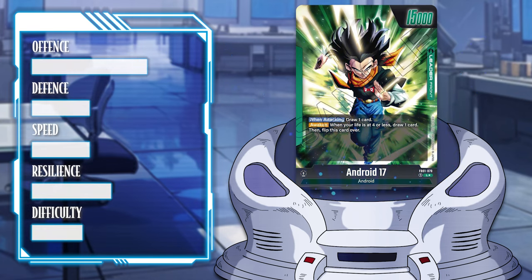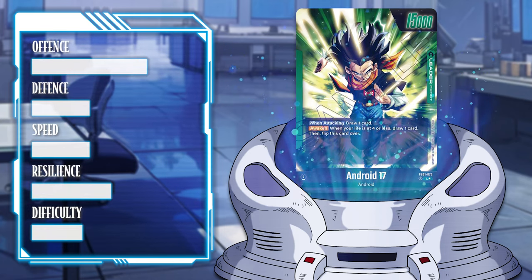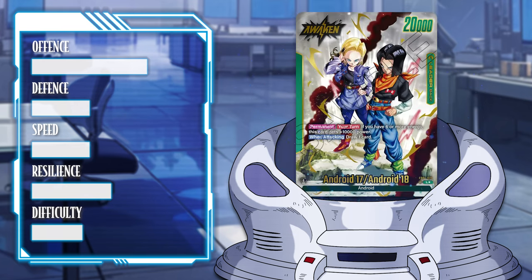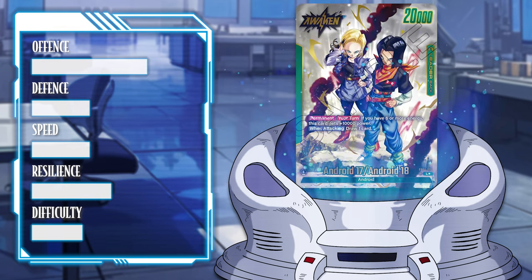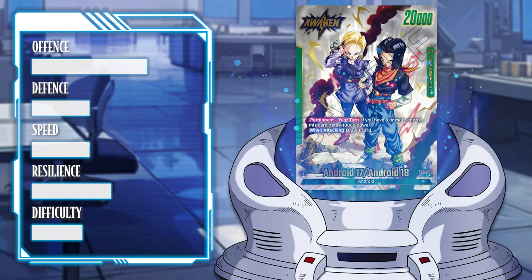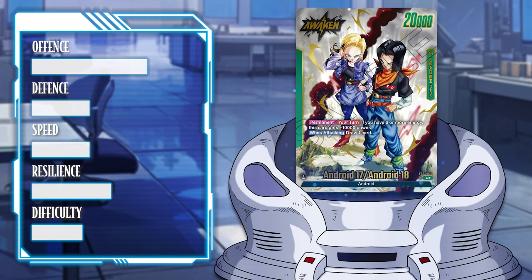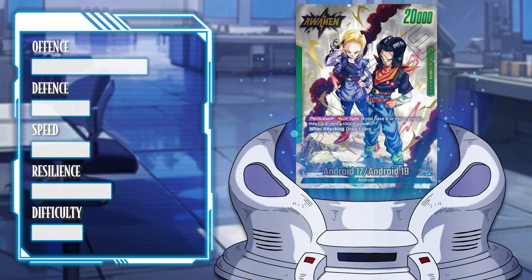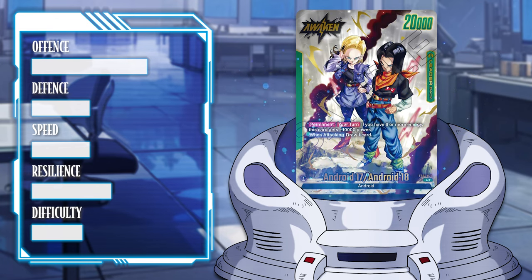Android 17 is a green leader released in Awakened Pulse. His front side is standard fare, being a typical draw leader. His awakened side, however, leans into the mid-range ramp gameplay that androids provide, turning your leader into a 30k attacker once you've reached 6 energy. While this ability doesn't provide defensive capabilities, Android 17 doesn't have to work around energy destruction abilities, thus focusing purely on playing good cards on curve.